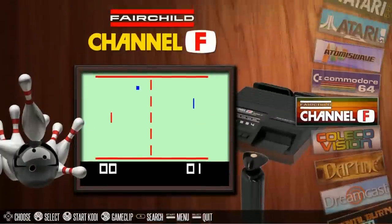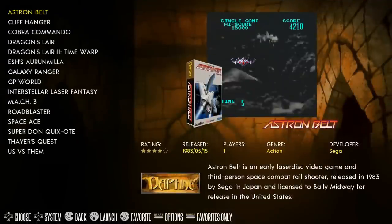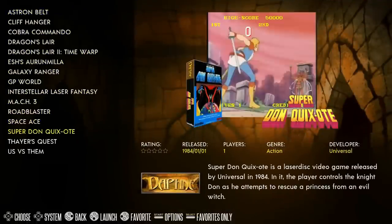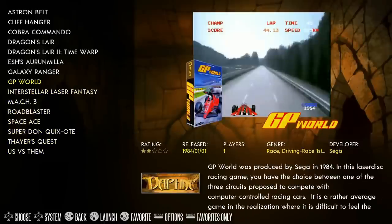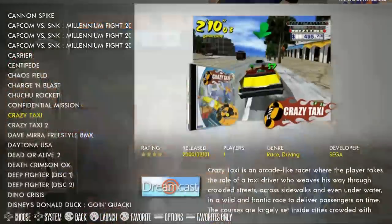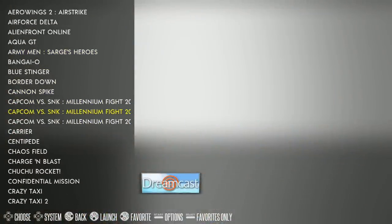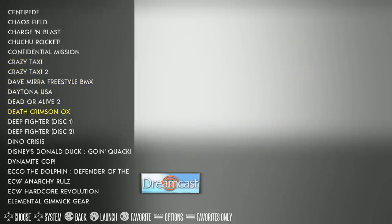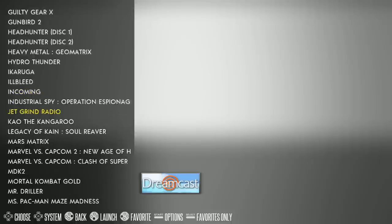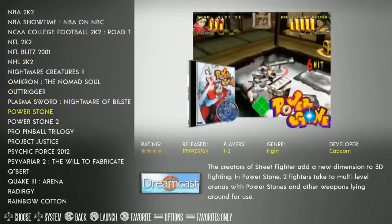Coleco: all 140 games. Daphne: 15 — and they're all there, nice and clean with no duplicates. Dreamcast: 153 games, and don't forget there's also Naomi on here as well. I played Crazy Taxi and Gigawing earlier and they ran just fine. There are system bezels included — that's the frame while you're playing the game — and a few discs mean slightly fewer games than anticipated.